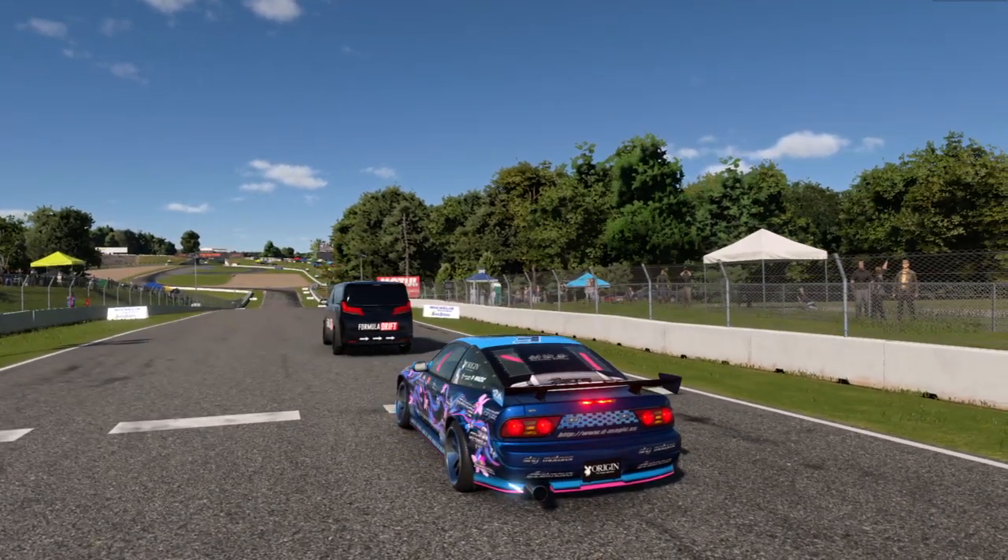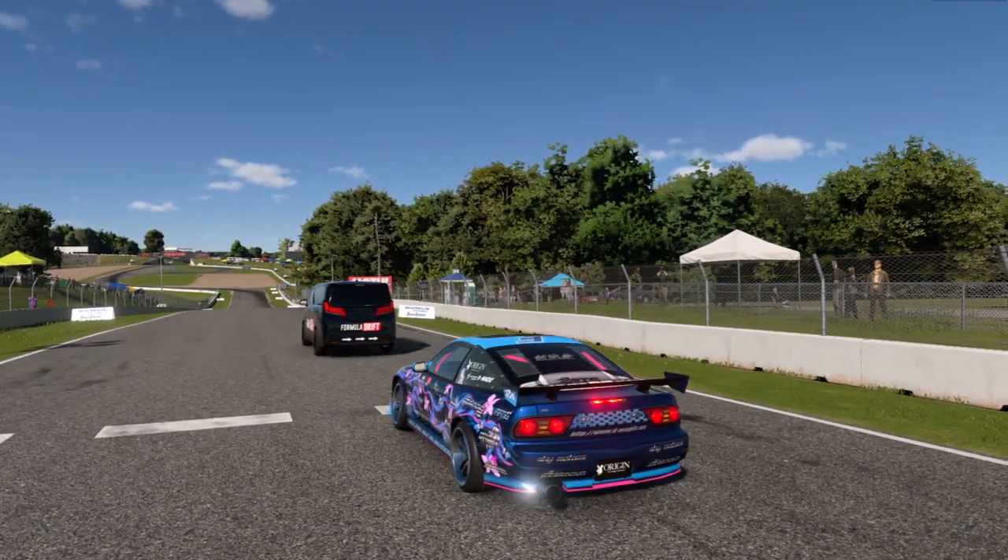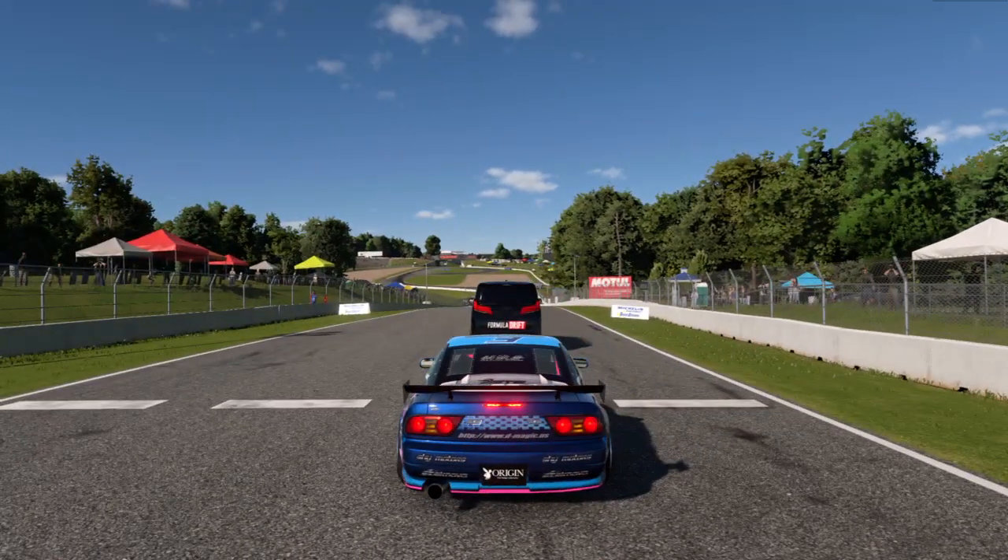The Formula Drift X Emission Utility Van, as we're going to call it — which is basically the start chicane — will honk three times. The chase driver can leave whenever they want, but the lead driver has to leave on the third honk.